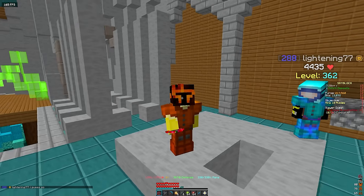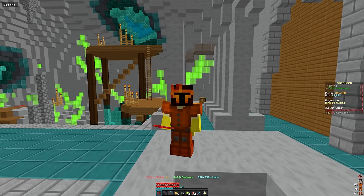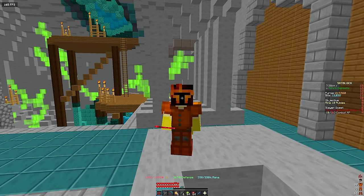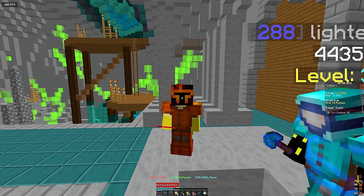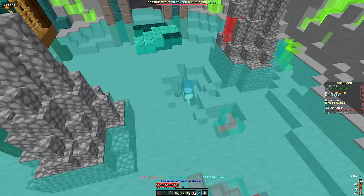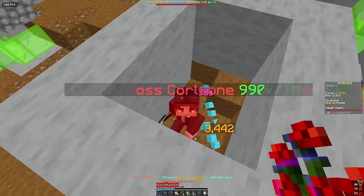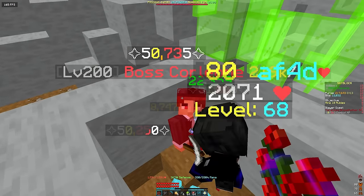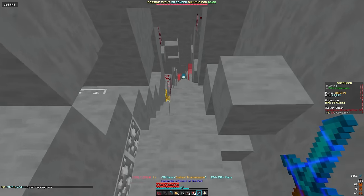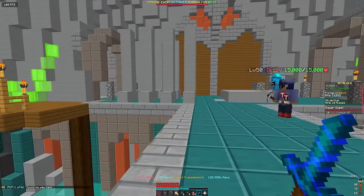I'm going to go into the specifics on how to be making 70 million coins per hour, because if you don't use some things I'm going to talk about, your money is probably going to be halved if not worse. You want to find a structure that looks like this — it'll be a giant bridge with water underneath. It's a lot easier if you find a lobby that's already been set up, especially if you're newer to the game.